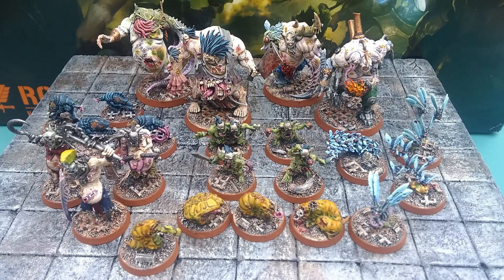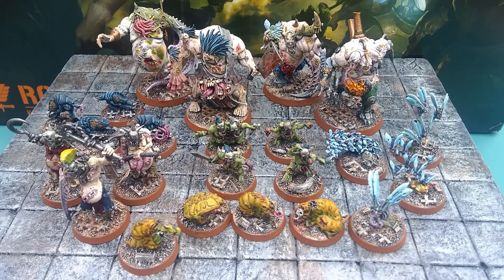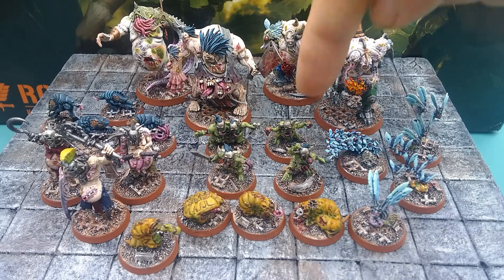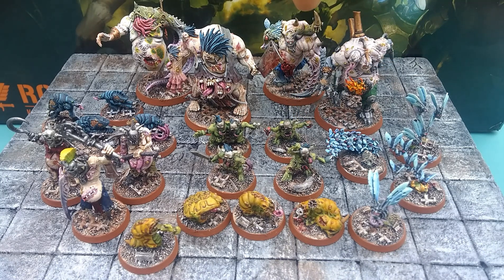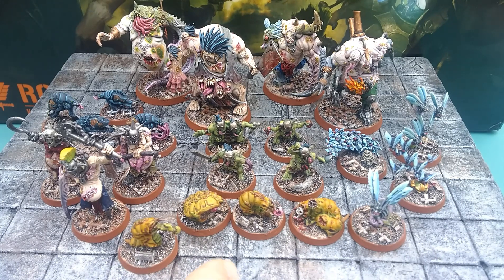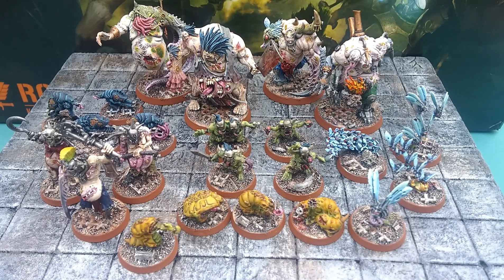Here we are with our finished, painted Gellarpox Infected. All the models you see here are the ones that come in the Rogue Trader kit. So we have the Curse Mites, Eye Stinger Swarms, the Vox Shamblers, Glitchlings, the Hull Breakers led with Nasher Screamer, Sludge Grubs, and then Vulgar Thrice Cursed.